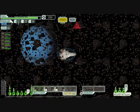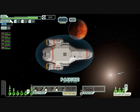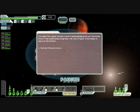Distress beacon — someone in distress? Let's see if we can help. Generally the blue item is the best, so I will send over a repair drone.